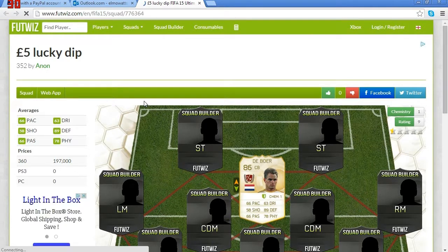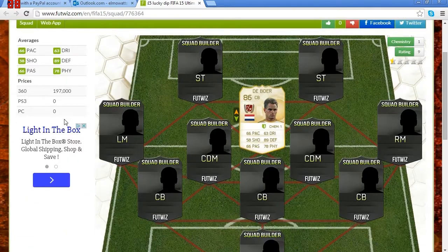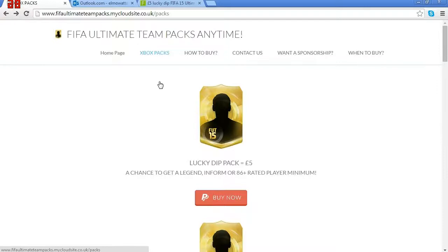Normally a £5 pack can get you roughly about £100k on certain coin websites. But this just got me £197k! You could get someone like an 86 Hummels and they don't go for the amount you could buy it, but luckily I've got this legend. All I've got to do is get the price, email him back what I've got, show him the email for confirmation, and he'll give me the coins. So we're going to open another pack — the £7 pack.